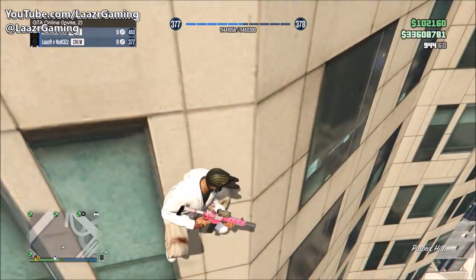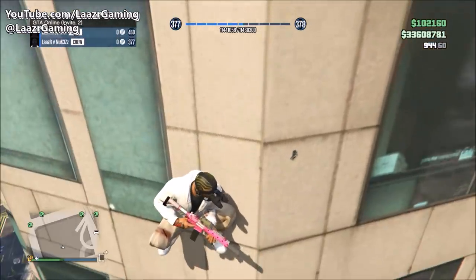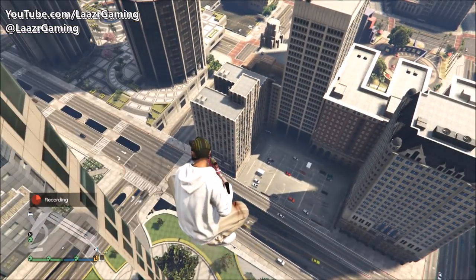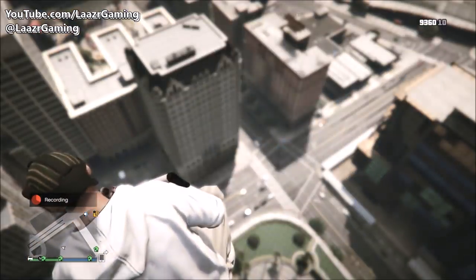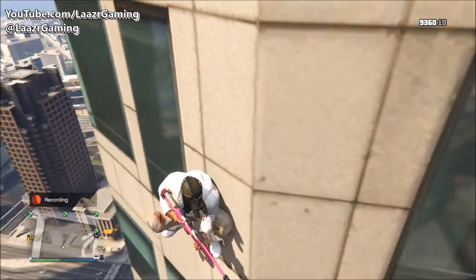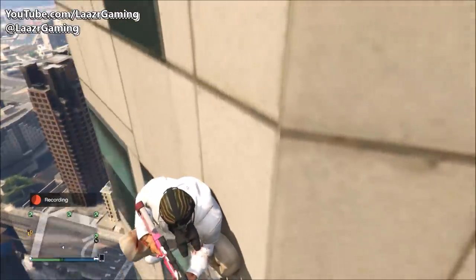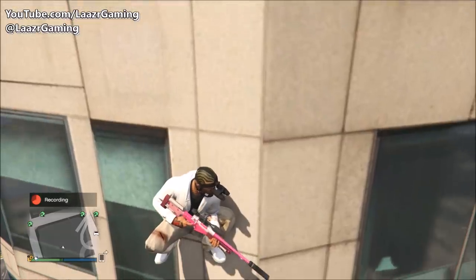The best part is your friends flying around in helicopters or on the ground floor will be able to see you literally sliding down the building. You could tell them you're beta testing a new grappling feature Rockstar Games are looking to release. Also, eagle-eyed viewers may notice my character is wearing night vision goggles without the mask over his face — that's actually a glitch I'm going to show you guys later in the video.